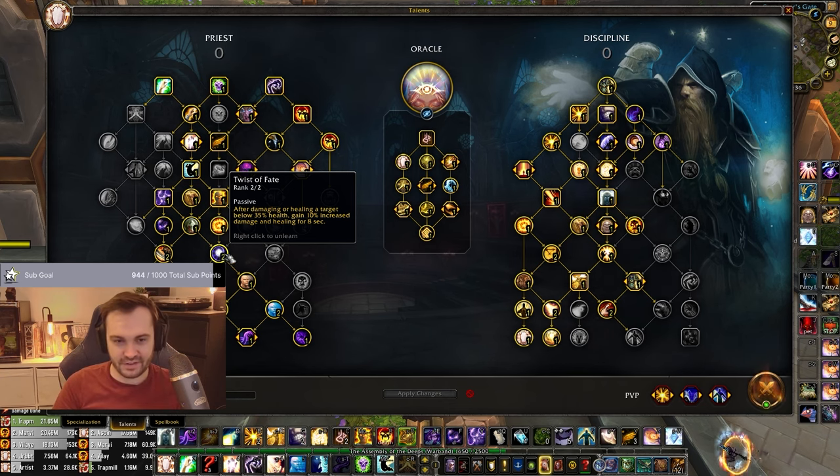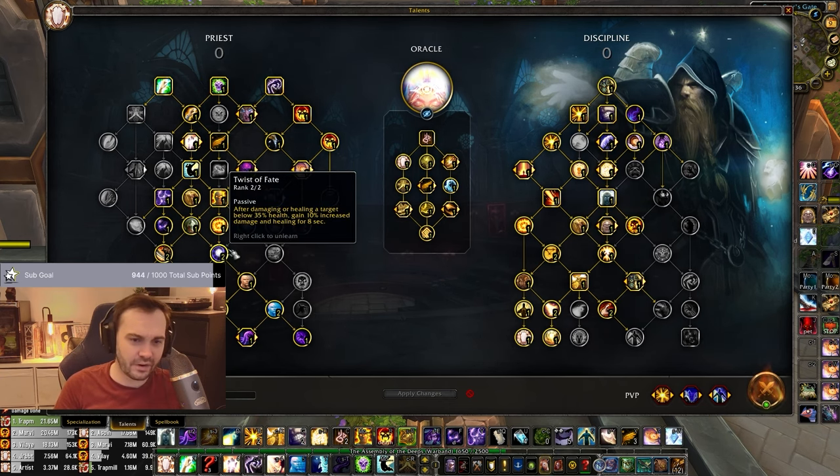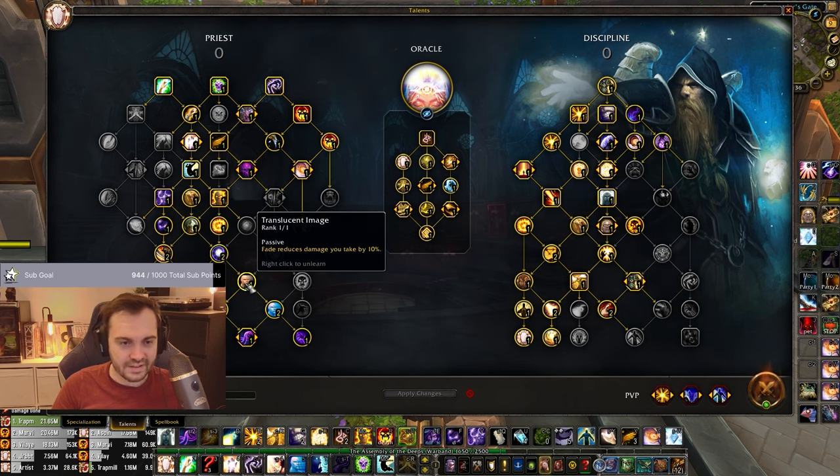On the other hand we've got Twist of Fate - after damaging or healing a target below 35% health, gain 10% increased damage and healing for eight seconds. Coupled with Powered Life you can get some nice uptime on this when people drop low. We've also got Translucent Image - damage reduction when you Fade. It's a nice little mini wall, especially with the low cooldown on Fade - only 20 seconds with Improved Fade.